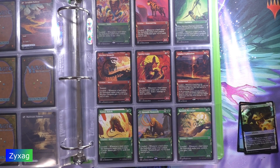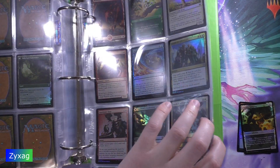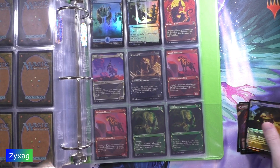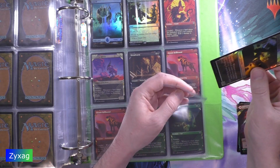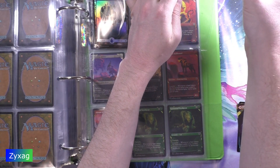Next up we have a foil Fearless Fledgling. I feel like this has been happening in all of these collector bundles, where I get both a regular copy and a foil copy of a showcase card in almost every other one.